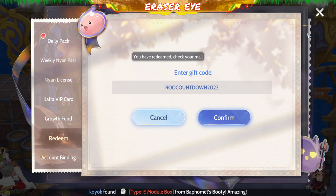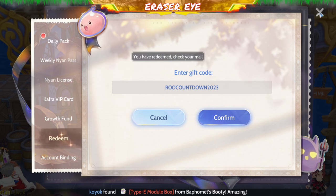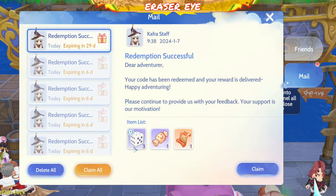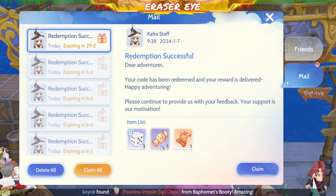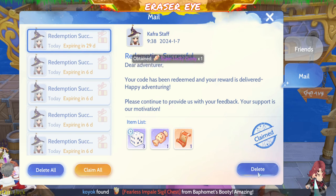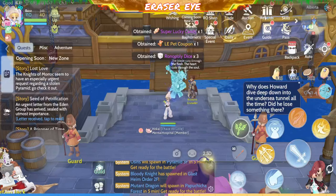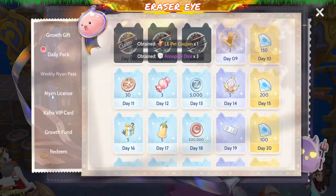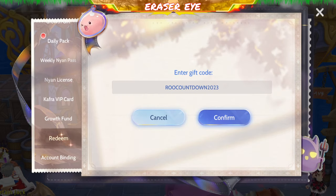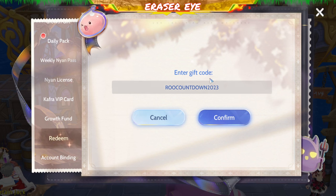Next is ROO Countdown 2023. Let's check. You get three Ronopoly Dice, one Super Lucky Candy, and one LE Pet Coupon. If the Ronopoly event has already expired, better luck next time. That's ROO Countdown 2023.